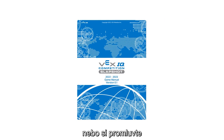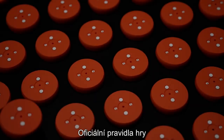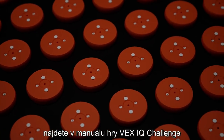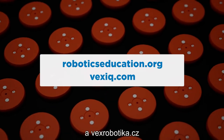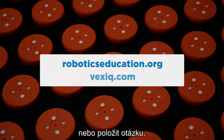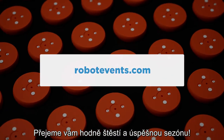Check out the game manual or talk to your REC Foundation Manager for all the details. For official game rules and robot requirements for VEX IQ Challenge Slapshot, please see the VEX IQ Challenge Game Manual found at RoboticsEducation.org and VEXiq.com. To register a team, find events near you, or ask a question on the official Q&A, please visit Robotevents.com. Good luck, and have a great season.